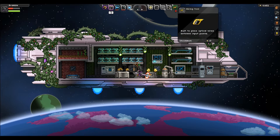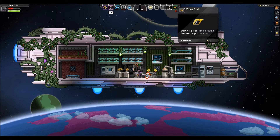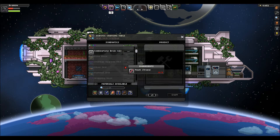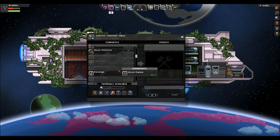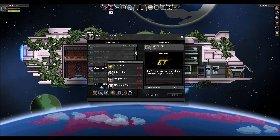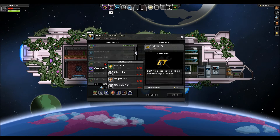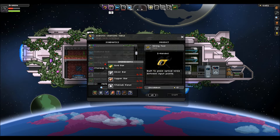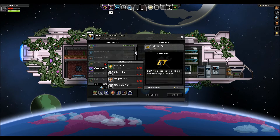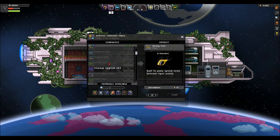To unlock the wiring tool blueprint you need to have downed the second boss, which also means you've then unlocked the robotic crafting table. Once you've done that you'll come in here and you'll see the wiring tool. It costs 10 gold bars, 10 silver bars, 10 copper bars and 20 titanium panels. 20 titanium panels equates to about 7 titanium bars so all in all very easy to get once you've reached the planets which supply those ores.